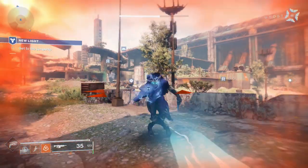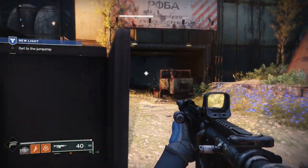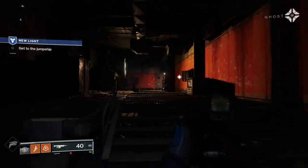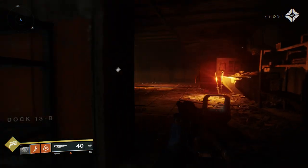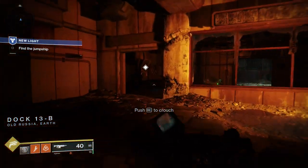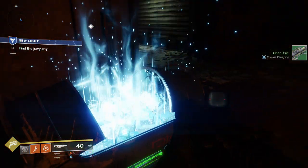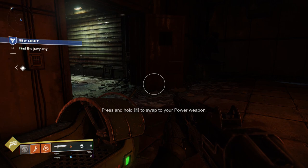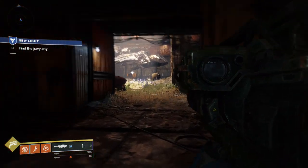Guardian, the ship signal is coming from the next facility. When we get to the city you'll start to understand why I brought you back — the people, the promise of a brighter future, and the Traveler. Wait till you see it. Press control to crouch — you can also slide by pressing control once. A power weapon: press two to swap. We get a missile launcher — not very hunter-like, but okay. It's actually pretty slow. Find the jump ship — here we go, let's take that ship.